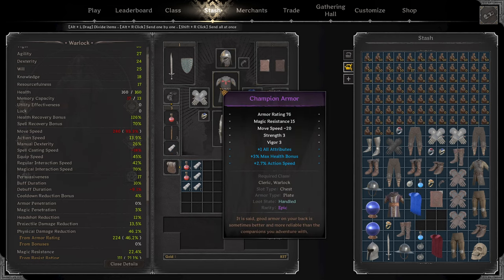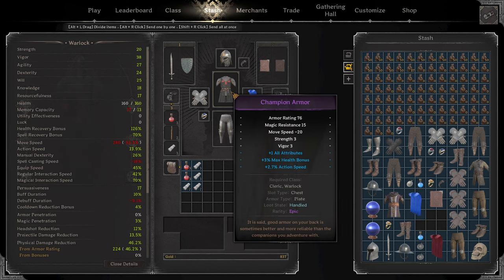Champion armor is a very good chest piece because you have Strength and Vig, which is pretty much double HP rolls, and it has good armor rating and decent MR. Another option you could wear is Templar - it has about the same movement speed penalty while having more MR and gives Will which gives further MR. But if you do that, you're going to have way less HP. For rolls, all attributes is still a good roll because you use so many stats: Vig, Agi, Dex, Will, even Strength to a tiny extent. Max health bonus and action speed are also good rolls.